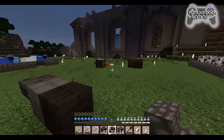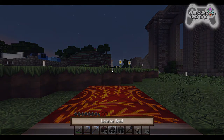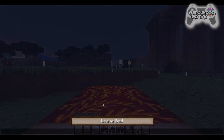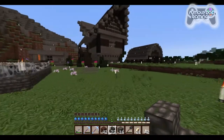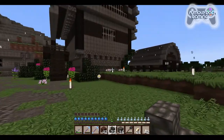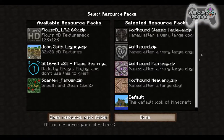Let me go ahead and sleep real quick. I'm playing with a set of texture packs that I use on a lot of my single player worlds or servers. I really, really like it. Let me show you what I'm using — I'm actually using all four of them, and I put them in a specific order. It's the Wolfhound Pack: Classic Medieval, regular Wolfhound, Fantasy, and Heavenly.